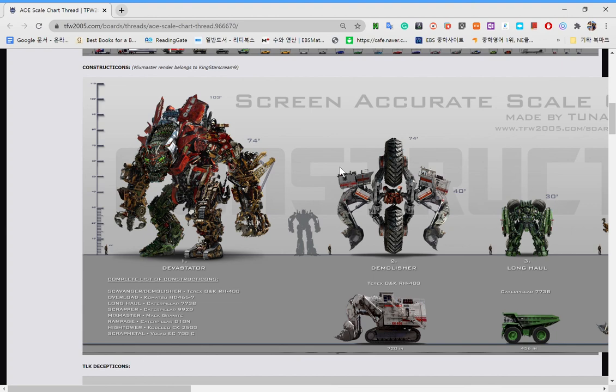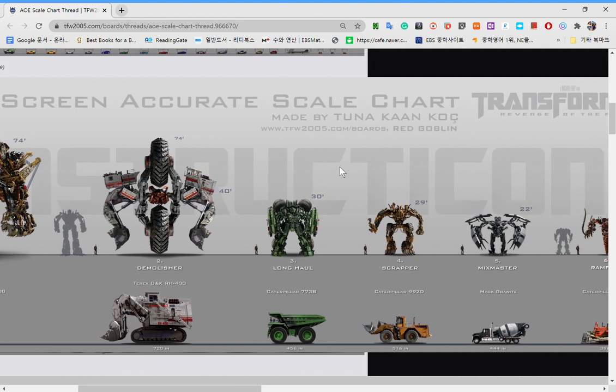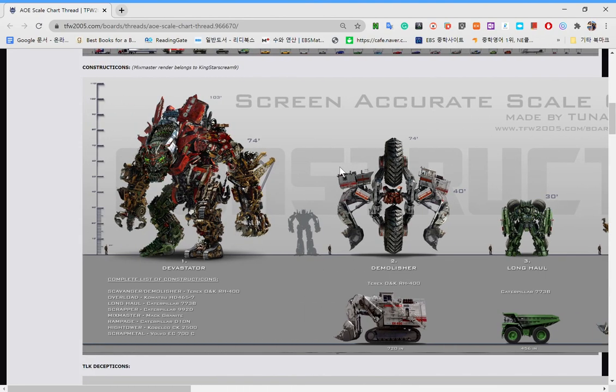That is not counting the Driller, which is huge. And two is Demolisher. Scavenger is pretty much the same thing, only in a red version. Longheart is 30 feet — not that big. And Scrapper is 29, Mixmaster is 22, and so is Rampage. Oh yeah, I remember that guy.